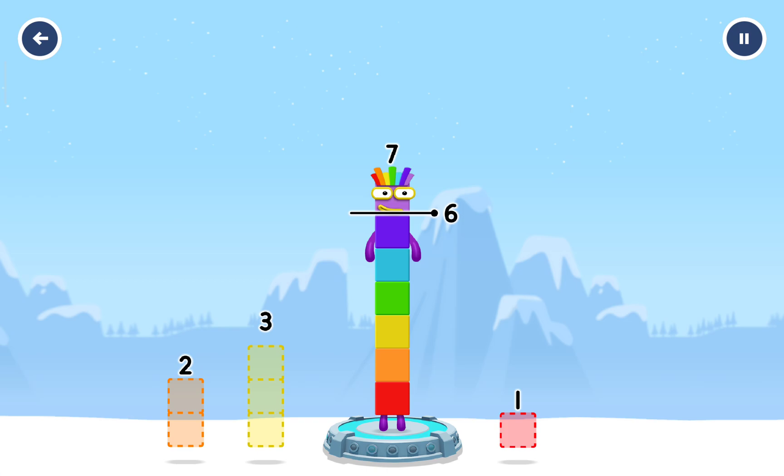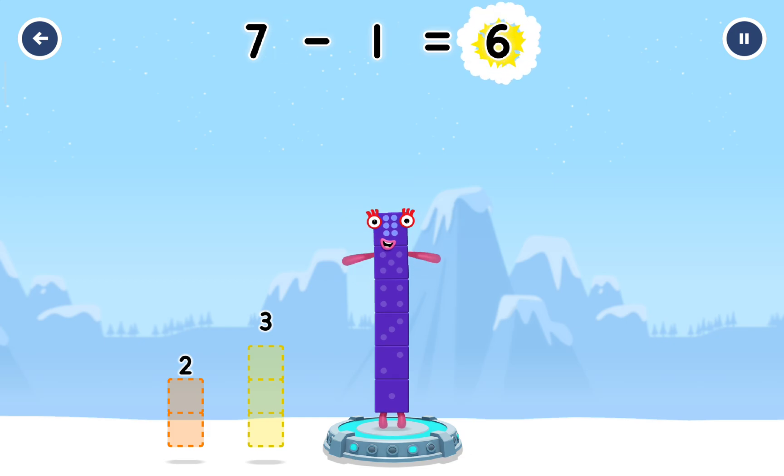Take number blocks away from seven to leave six. Three. Try a smaller number. One. That's right. Seven minus one equals six.